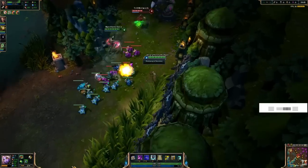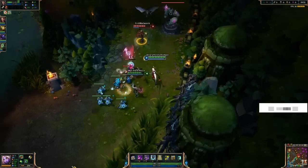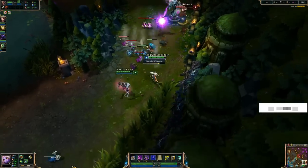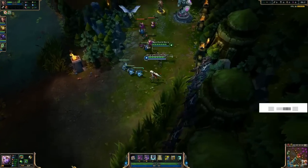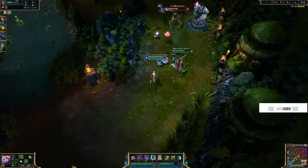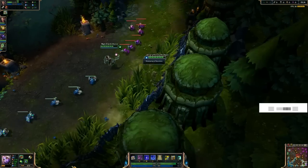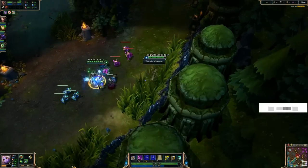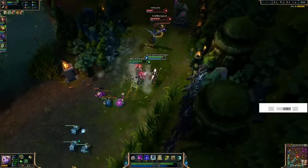At level one, what I like to do is start off with the beginnings of what will be a Philosopher's Stone — that's a Fairy Charm, a Rejuvenation Bead — and start with a couple wards. We're going to have our little biscuit and a free ward because of the masteries page we're taking. The masteries page is a 3-0-27. There's a picture of this on my Facebook page if you want to head over to Facebook and type in the Angry Honey Badger.